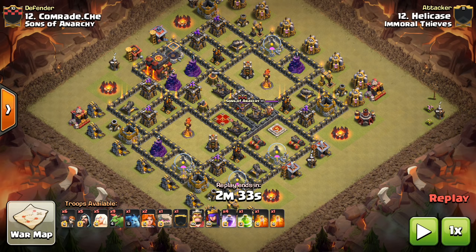This covers the mass baby dragon-ish attack strategy that I've kind of seen emerge a little bit. I've seen two attacks in Immoral Thieves that both were successful with this, so I wanted to make a video dedicated to the baby dragon attack strategy at Town Hall 10, because I said it in the past — only like two days ago in my update video — that Town Hall 10 is in some serious trouble.